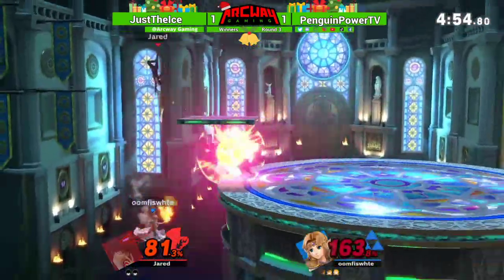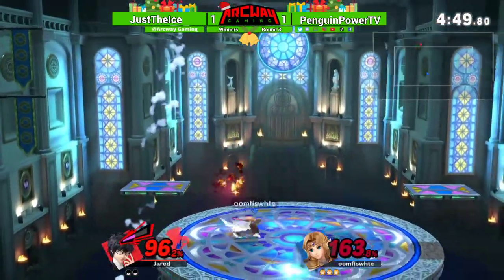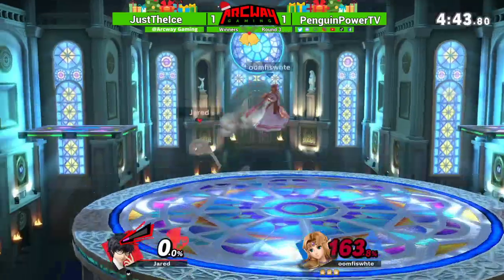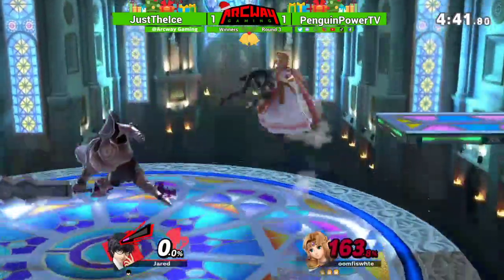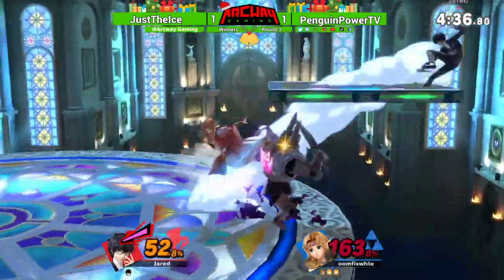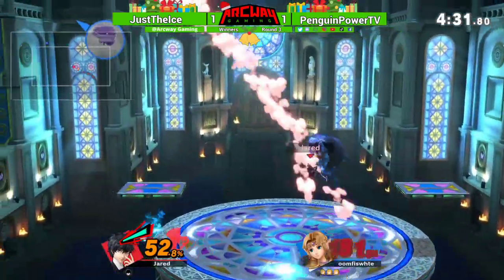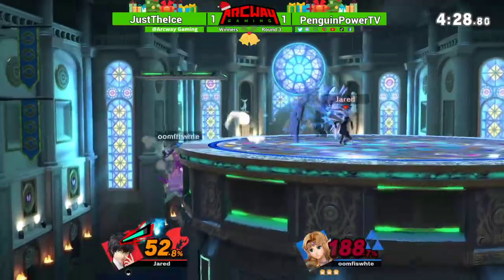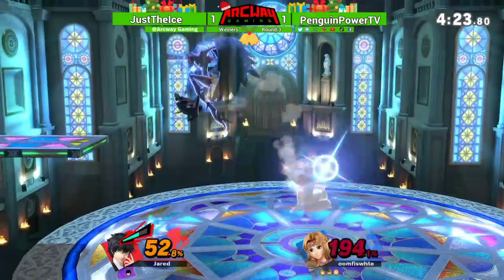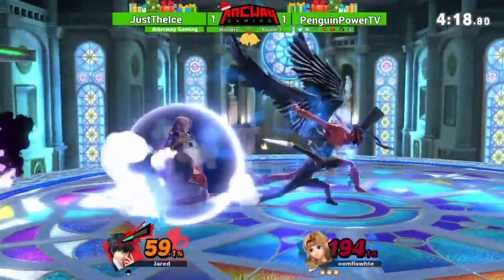He's playing really solid right now. Up smash to catch the jump — that was insane. He's literally one step ahead of him every time. Penguin's Joker looking really solid. Switch back to Zelda — just get punished for it. I was hoping to see a tomahawk grab there — counter the counter. But he's opting to side B and zone a little bit. Just the Ice doesn't have to approach but still is, as Zeldas do, at 194.